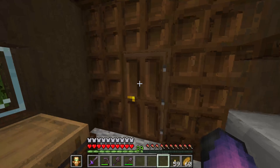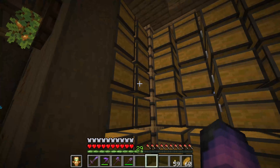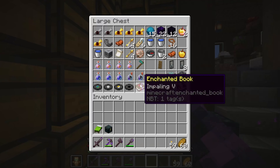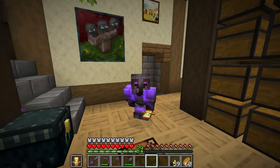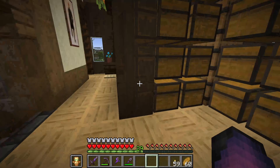One of the biggest challenges we're going to face today is managing our inventory, because currently we don't have shulker boxes. The plan is to conquer as much as we can in this world before we travel to the end dimension, so we're going to have to do this entire thing without shulker boxes, making transport for all the loot extremely difficult. The plan is to set up a linked network of nether portals between here and the ancient city once we find one.